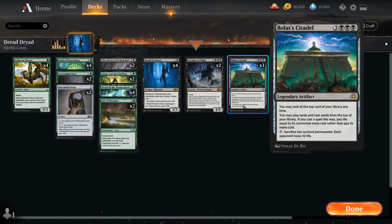So what's the idea behind the deck? We're a Bolas' Citadel deck — the six-mana legendary artifact that lets us look at the top card of our library anytime. We may play land cards and cast spells from the top, paying life equal to their converted mana cost rather than their mana cost. And if we ever get to ten permanents, we can sacrifice them to deal ten damage to our opponent.